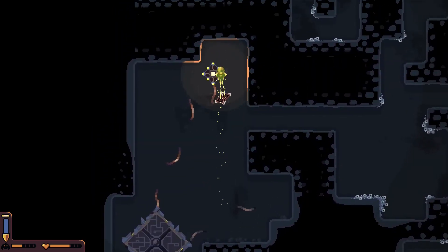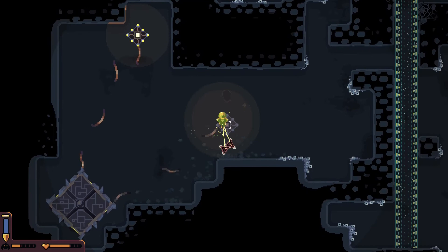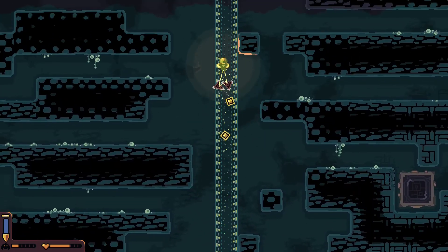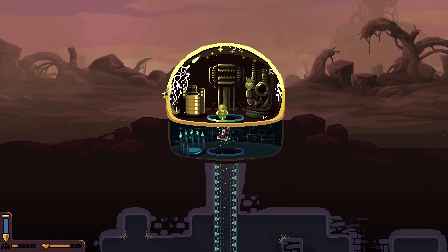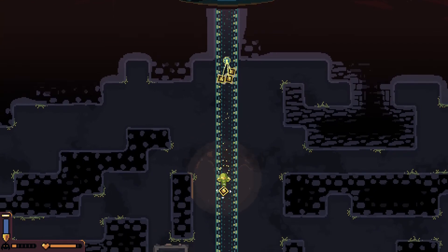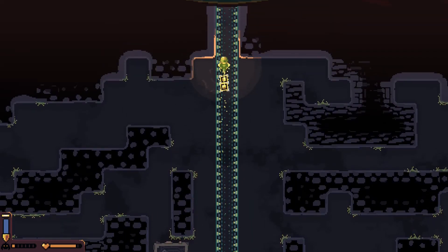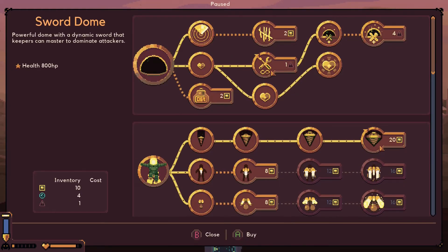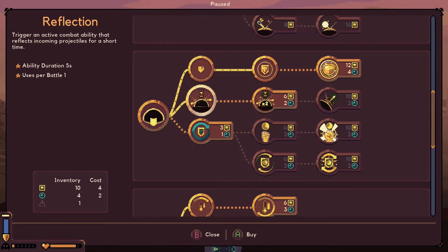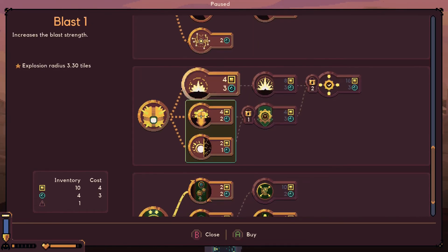I have to keep my eyes on the monster meter on the left side, because when it hits the bottom another round of enemies will attack my base. I'm trying to get back up in time to repair my base. I healed myself and I'm picking up a few more blocks — got eight, nine, ten of them. I can't upgrade my sword unfortunately, so I decided to upgrade the overcharged shield.